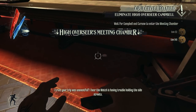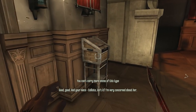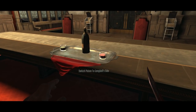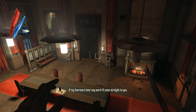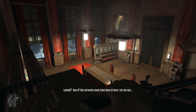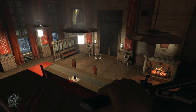Now we can enter the chamber, and you can hear Curnow and Campbell talking. This is really cool — we can either switch the poison to Campbell's side, which will poison him instead of Curnow, we can poison them both, or we can break the glasses and spill the poisoned wine so neither of them will be poisoned. But that's also an alternative assassination condition — you can just assassinate him with his own poisoned wine. And that would also save Curnow's life if you just switch the glasses. It's so good.